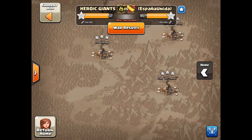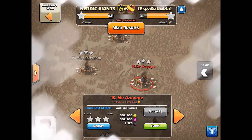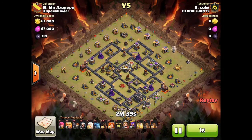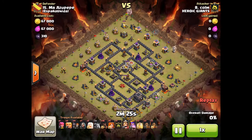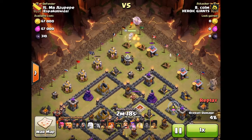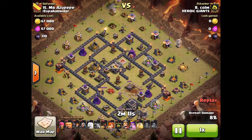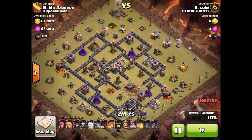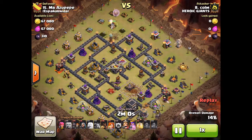First we're going to look at Com's attack on base 15. Com's bringing a Queen Walk. He does a pretty good job with these — I had a quick look at all the attacks just before I started recording. He's starting up north with this attack, and I'll just quickly zoom back out because he comes in from the south east with his golems.